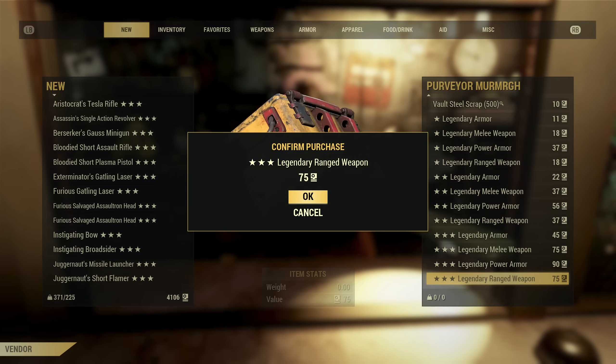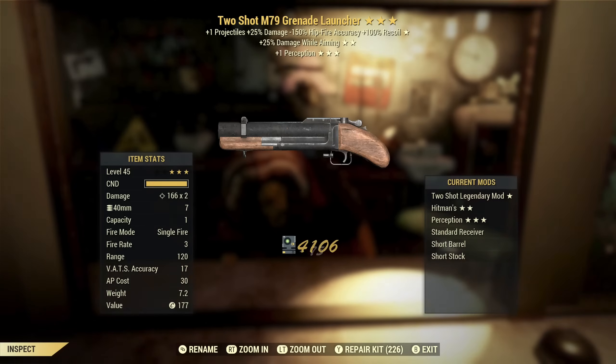So far we haven't even sniffed anything close to good. Two-Shot Grenade Launcher — I did say you want two-shot with explosive weapons, so that would be the first star you'd want. Damage while aiming — I would tend to use this in VATS, but damage while aiming could actually be kind of interesting. I've never played around with one of these. Plus one perception — not going to be helpful at all. This is effectively a two-star; the primary star is what you want, but overall probably not something I want.